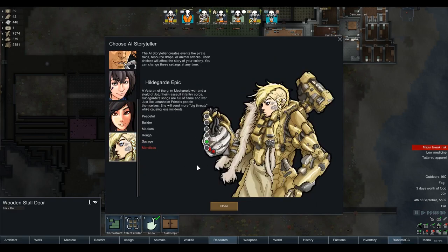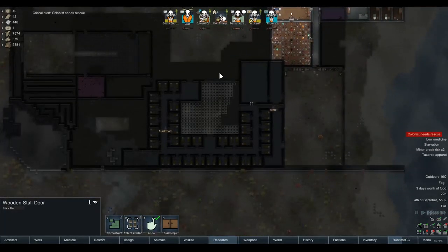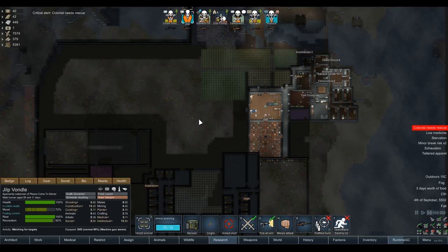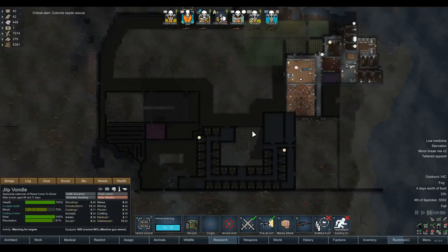I don't think the difficulty's been particularly high. We've basically built this prison without too much of a threat. What I'm going to do is go to Hildegard Epic, which means you get less minor threats - like the event where your battery blows up - less diseases, less heat waves and volcanic winters. This is going to hit us with big, hard raids. As it says there, she'll send more big threats while causing less incidents. Less annoyances, more actual genuine threats to the colony. So we're going to go over to Savage Hildegard. Not Merciless - Merciless is either big raids that are challenging, or you just get drop pods fall on you and instantly lose.